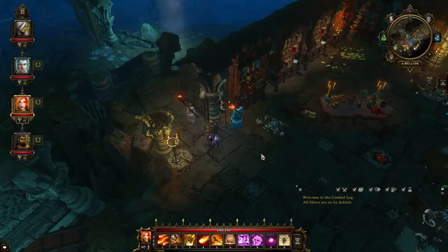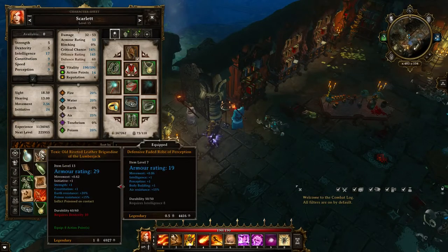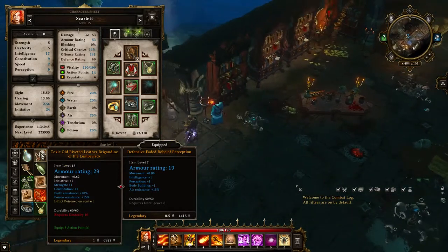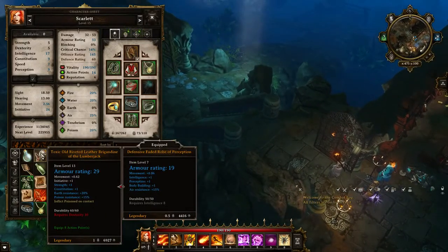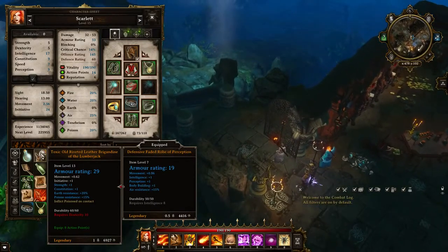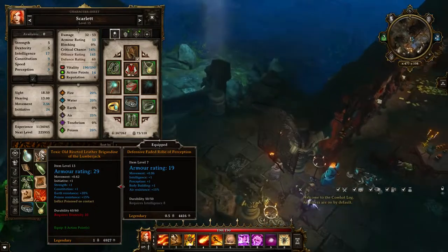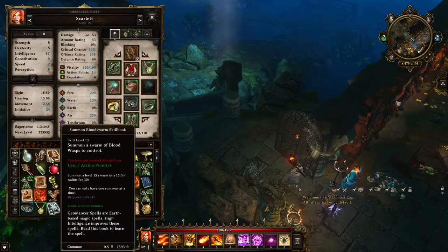Hey guys, how's it going? MrBandlose1 here. It is time for some more Divinity Original Sin. This right here is the legendary item we just picked up from the boss. It is a dex-based leather brigandine — so it's like chest armor. Strength, constitution, inflict poison on contact. Looks pretty nice but we don't have any dex user unfortunately.